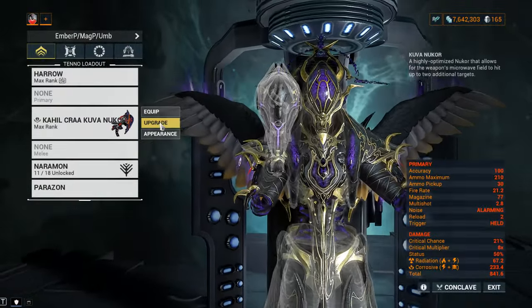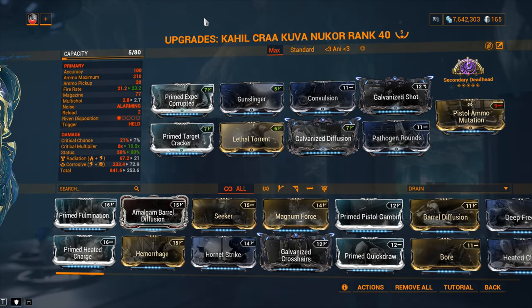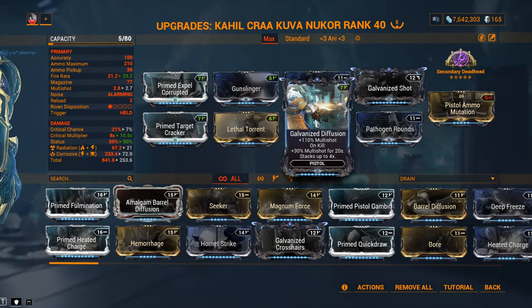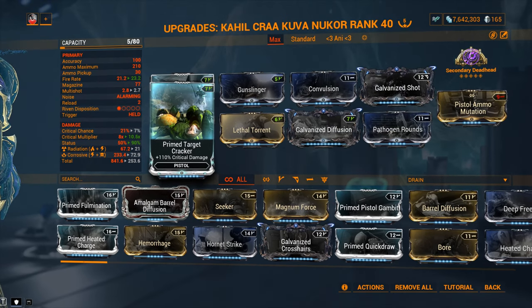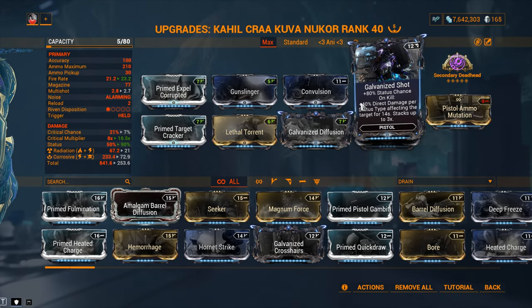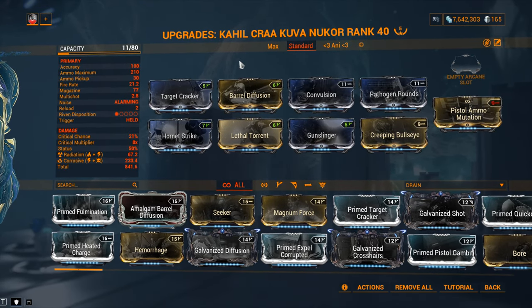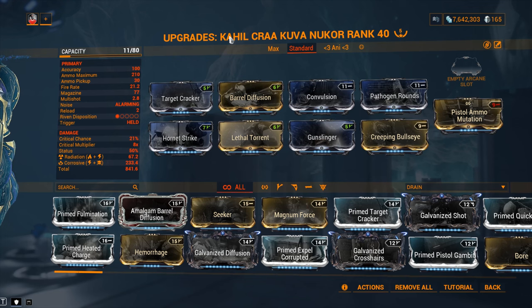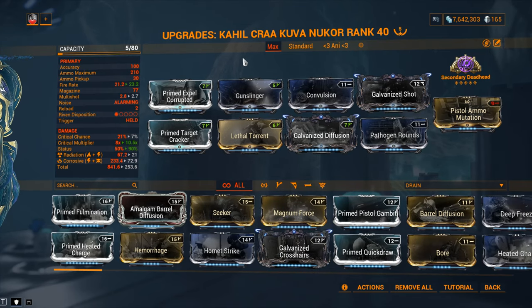What if you got all the mods at your disposal? You're looking at something like this: Lethal Torrent with the 290 multishot mods, Galvanized Diffusion, Galvanized Shot, Secondary Deadhead - because again, raw strength approach - and Prime Target Cracker, because we're going to be getting ourselves critical chance from outside sources. I've got no CC mod on the weapon because it's borderline pointless. Even with Creeping Bullseye, I only went to 21% from 7%. Is it viable? You can carry water in a paper bag - it is viable and it will work, but it's probably not the best idea.